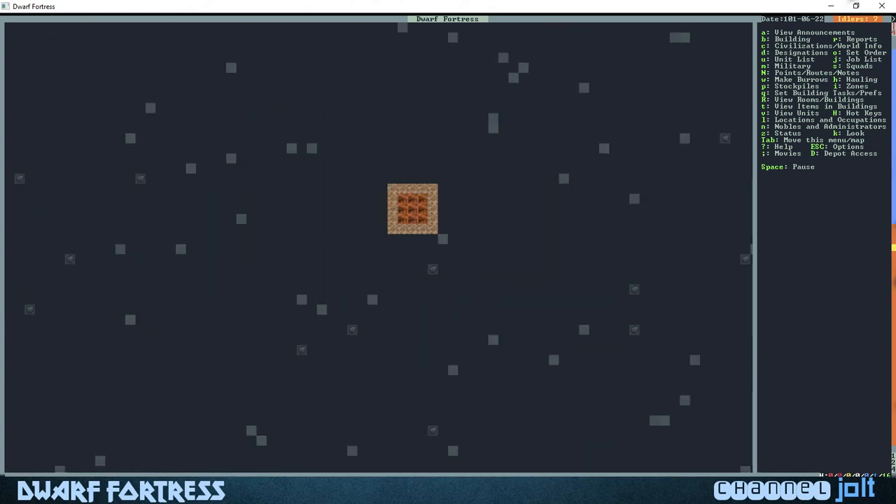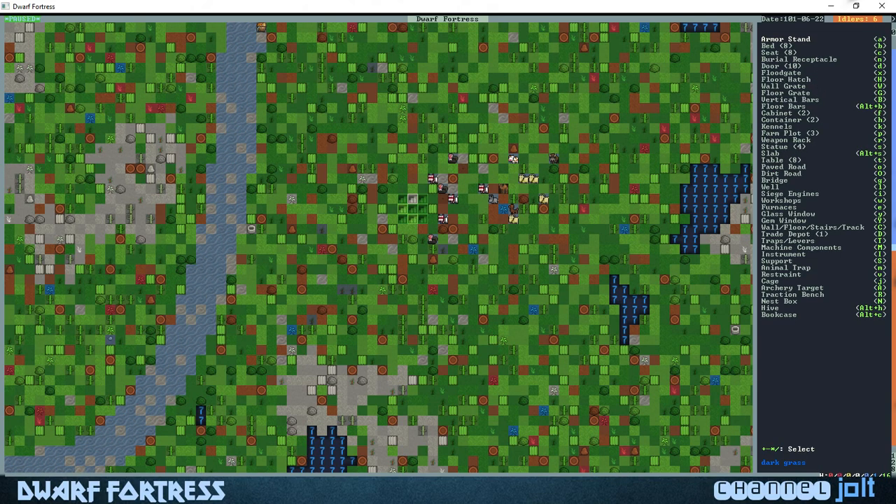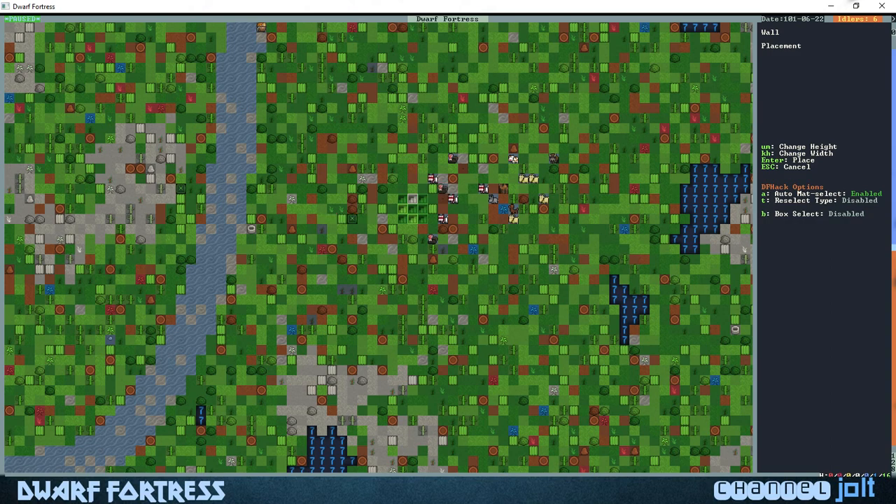Let's go back up and hit B to build, then capital C for wall/floor/stairs, then W for wall. You can see the cursor off here to the left right next to the river — is there any water we want to enclose?